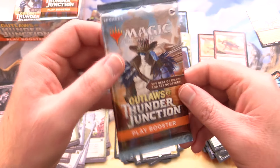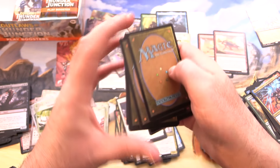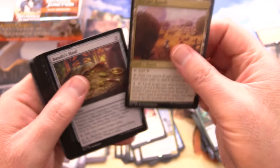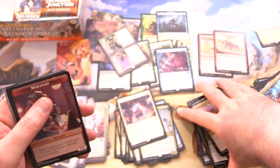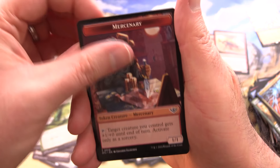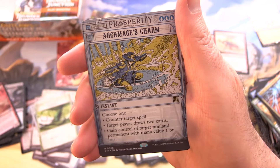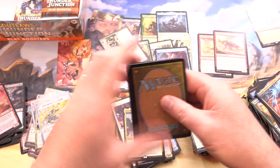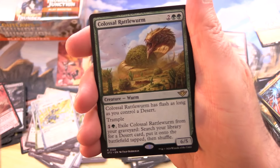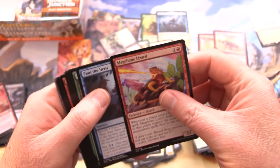This is making me want to watch some westerns. I went through a phase watching the Clint Eastwood westerns — some really classic stuff there. These spaghetti westerns were called that because a lot of them were filmed in Italy at the time. I think they did a pretty damn good job. We've got a Mercenary, Forest, a Foil Scalestorm Summoner, Archmage's Charm, and Annie Joins Up.